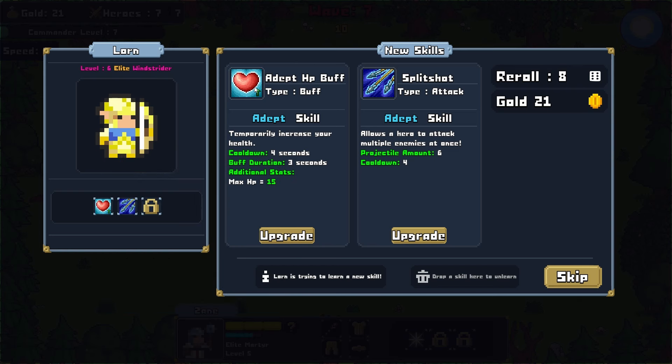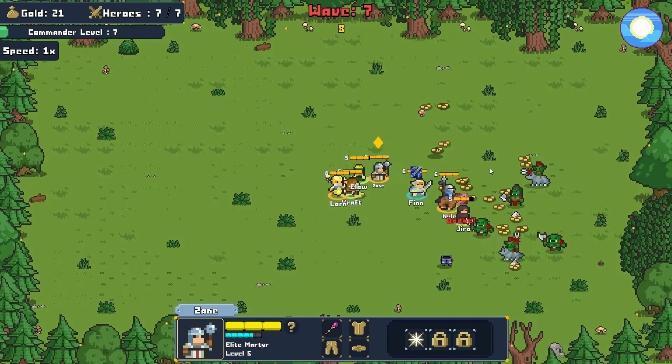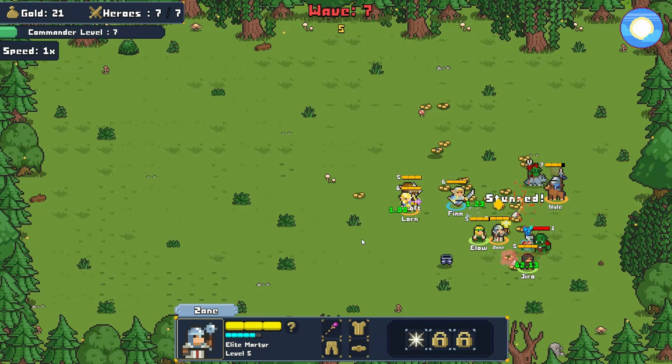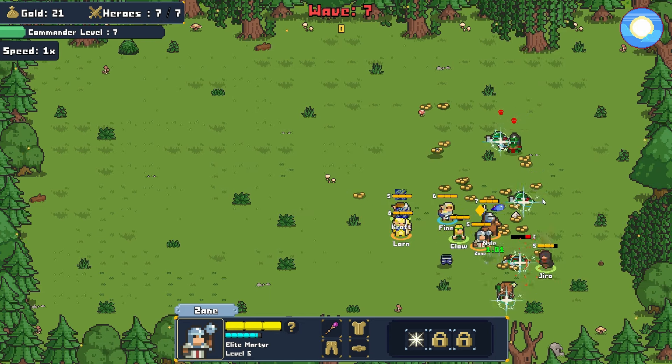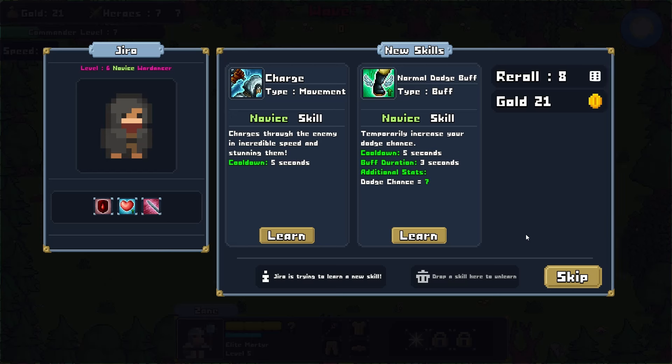Split Shot Normal HP Buff — Adept. Let's go with Split Shot for the Elite Windstrider, hopefully it's a skill upgrade. Our rogue guy has to be careful. Heaven Strike or Blink — this is an Elite, so let's do that, it's an upgrade. Niall's looking mighty — he's looking strong, he does his job well. And you can see that AoE healing going off — very nice.